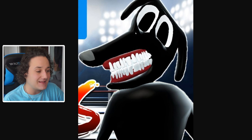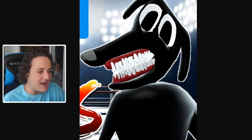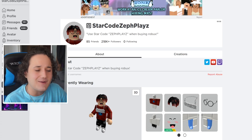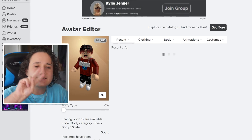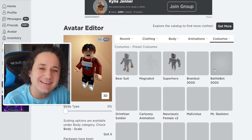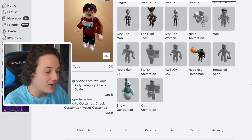We have a lot of things to look for — the head accessory is the main thing, we gotta look for the eyes, the creepy mouth, and everything like that so we can make it look exactly like Cartoon Dog. I have a few ideas how we're gonna do it today. So if you guys are ready for this video, make sure to drop a like. Let's aim for 2 likes on this video. Let's go ahead and go to preset costumes here and start a fresh new Roblox account.